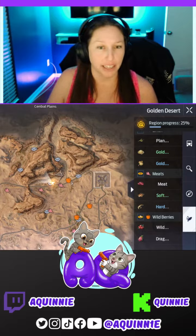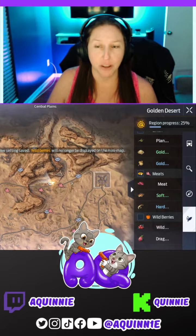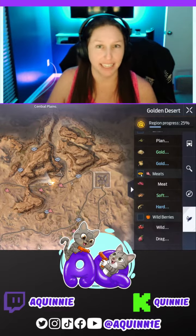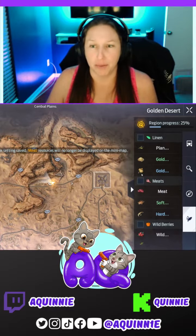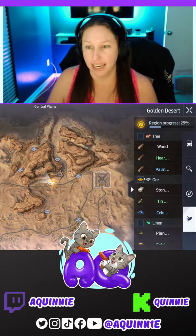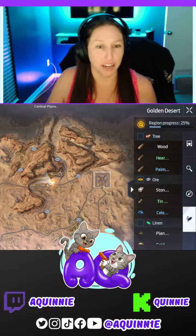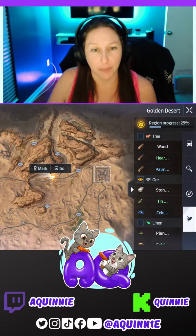For example, the most common question I've been receiving on stream is: what are the best places to find tin ore or celestine? The best places to go ore farming, basically. So let's use that as an example — we're going to adjust our filters to show just the best ore spots. As you guys can see, I've already navigated to one, but this map works just like any other in the game where you can click, mark, and go.